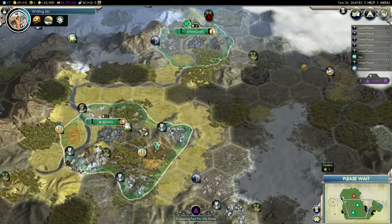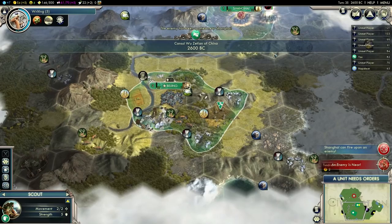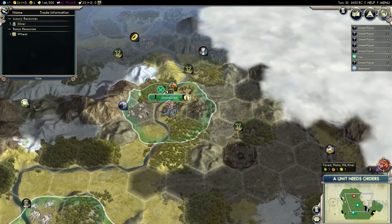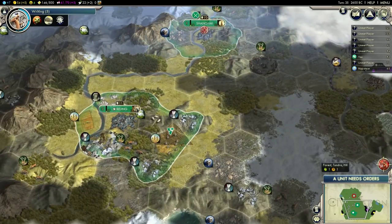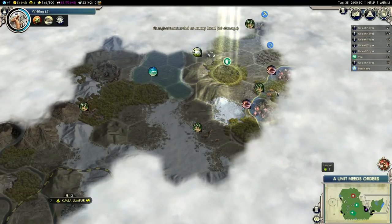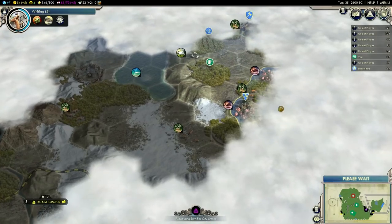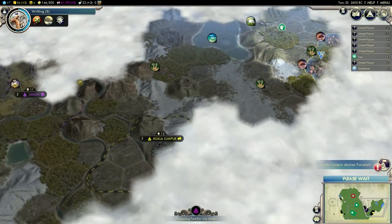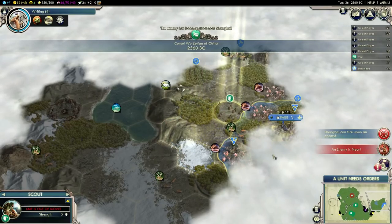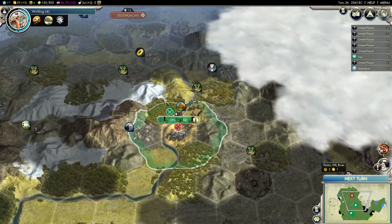I didn't actually meet him yet — I should probably do that. I need someone to trade my resources with; I don't have anything for trade just yet, but I will, especially once I finish that second worker. Looks like this is Napoleon — is this Paris? So he's not too far, and he's separated by two city-states, which is actually pretty good for me. Yeah, that's Paris. I'm definitely going to conquer that at some point.